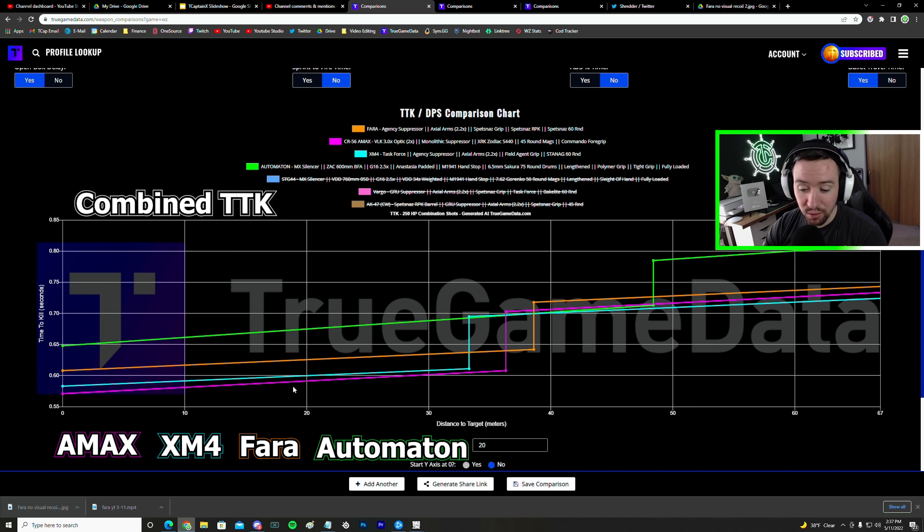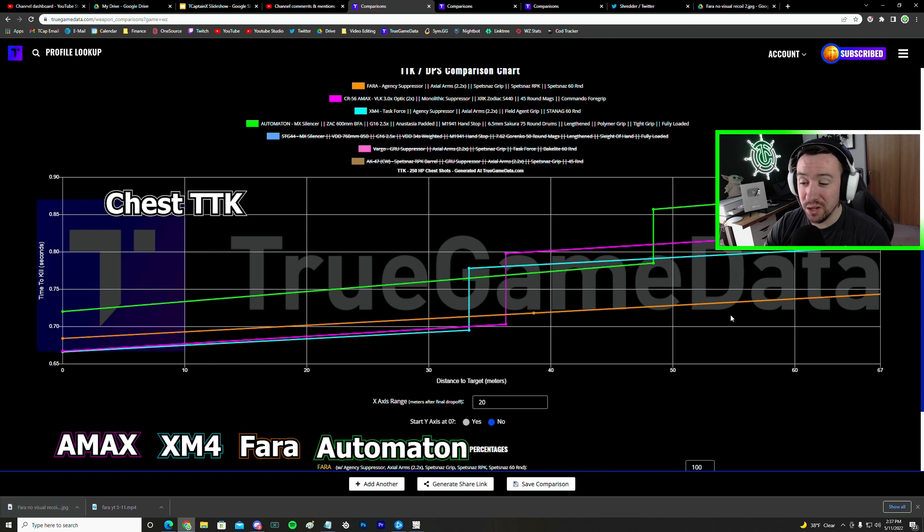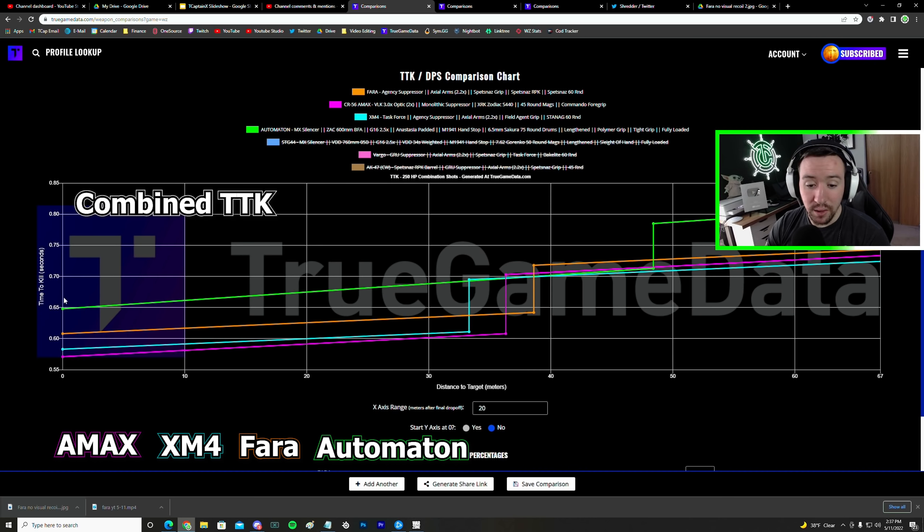In orange is the Pharah. The Pharah has very smooth recoil — it's phenomenal for long range and has some excellent long range time to kills. If we jump over to chest shot time to kill instead of combined, the Pharah has a huge lead at range and is just an incredibly underrated gun right now. In green is the Automaton. The time to kills are a little bit slower, however it is super easy to use, and this is probably your best bet for a newer to average player because the recoil is just so easy to control.